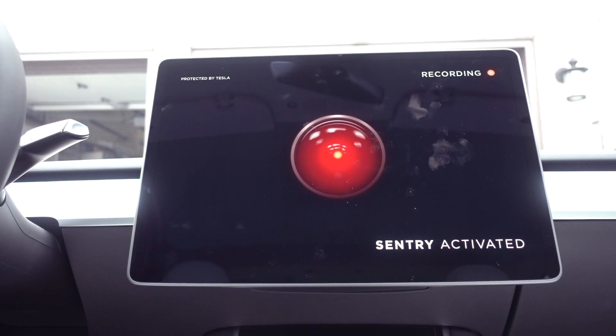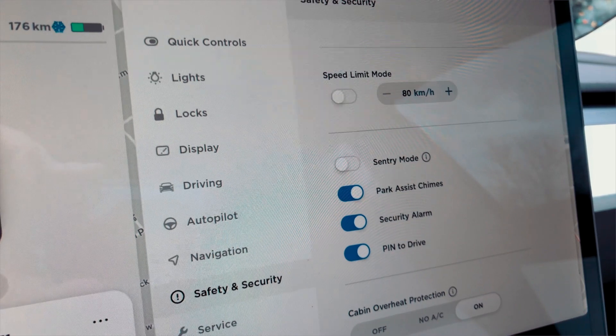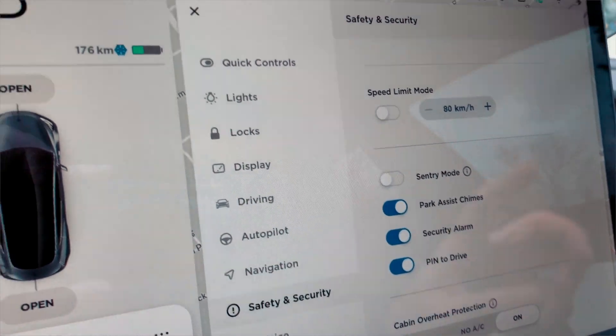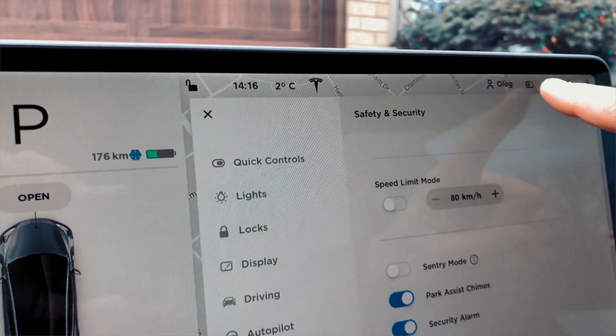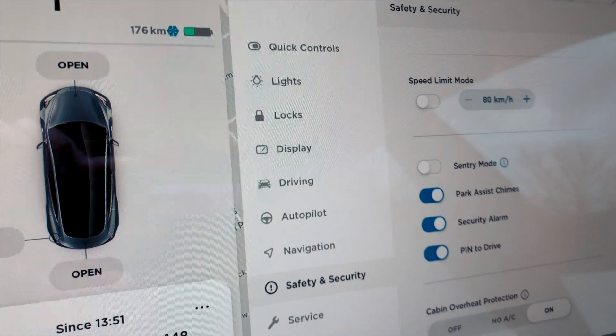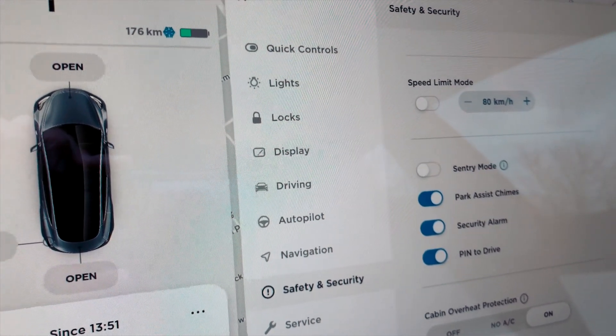If somebody breaks into the car, they won't be able to get that footage because it's not stored on the flash drive like dash cam data is. Instead, it gets uploaded to the Tesla servers where it will sit and be ready for you to download and present if necessary.